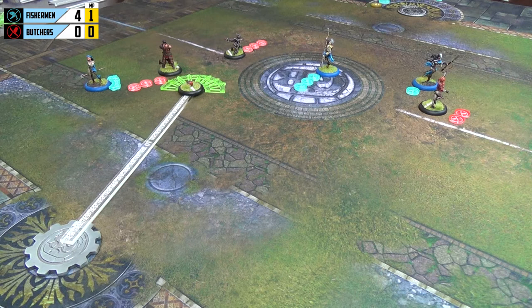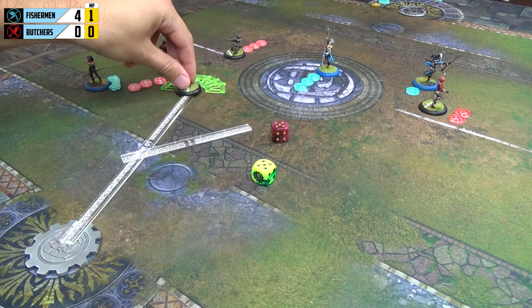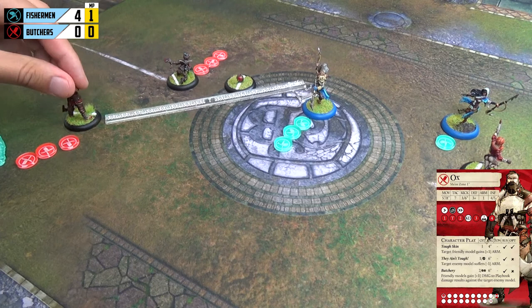Once the goal has been scored, a player who conceded may place the ball anywhere within ten inches of the centre of their goal token, then roll a standard scatter which cannot be re-rolled. We roll green for direction and red for distance — the ball goes five inches to a position just outside an inch of both Boiler and Shark. Neither player can take possession straight away, but it will allow the Butchers to gain possession quickly and move it down. We go to their next activation.